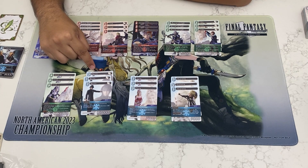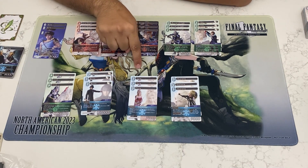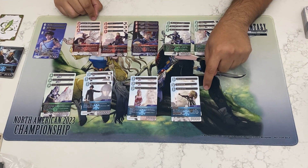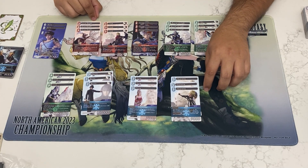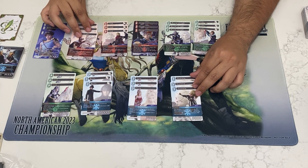Noctis is unfortunately some situational removal — you need to have the forward dull. If you can find ways to easily get them dull, it's pretty good. Discard as well as advancing you on crystals with Terra is pretty decent. Getting back a forward for two from the break zone with Shantoto — two crystals is a little heavy. You just have to make sure you don't get blown out by a Mist Dragon. The Onion Knight being from the deck was also impacted by Amaterasu, but both options are pretty good depending on the situation.